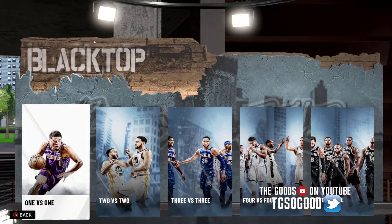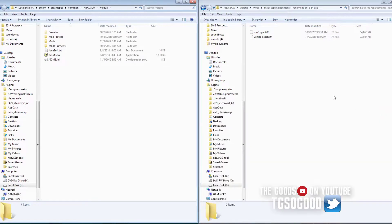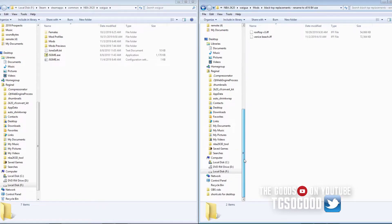There's also a way to do it with cheat engine, but I don't do cheat engine tutorials anymore, simply because too many people don't know the basics of cheat engine and then I get asked a lot of simple questions. Cheat engine actually comes with its own tutorial. But back on topic, I'm going to show you guys how you can replace the blacktop court.